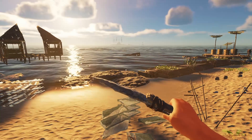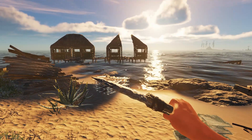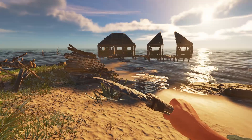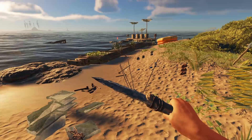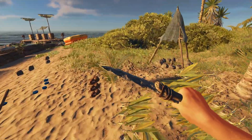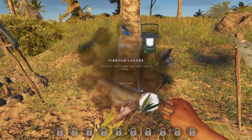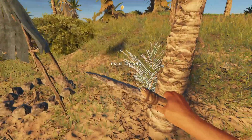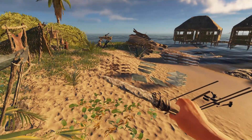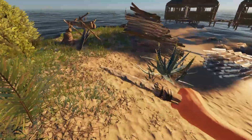Hey everyone, I'm steventube1967 and we are in Stranded Deep. I'm currently working on making my hut a little bit bigger - trying to add some storage space. I want to get some of this stuff off my island, it's kind of getting to be an eyesore. I've used most of the sticks I brought here to start building, and I need a lot more. I'm going to have to go to some of the other islands and raid them for sticks.